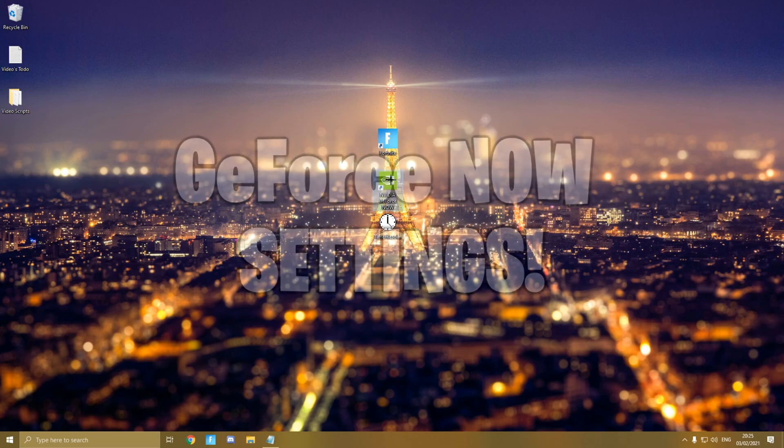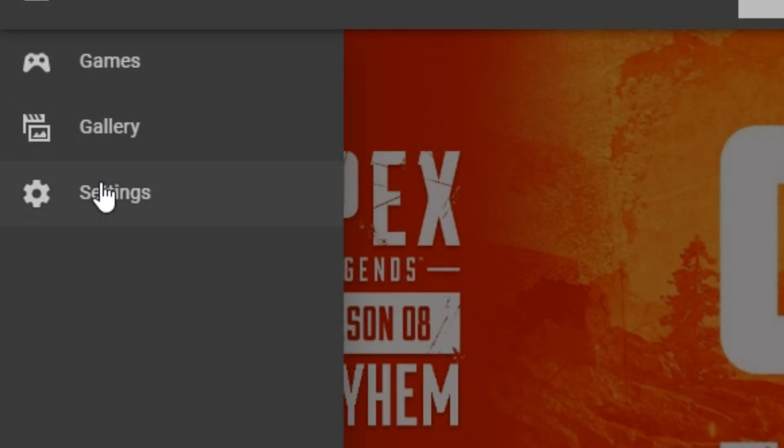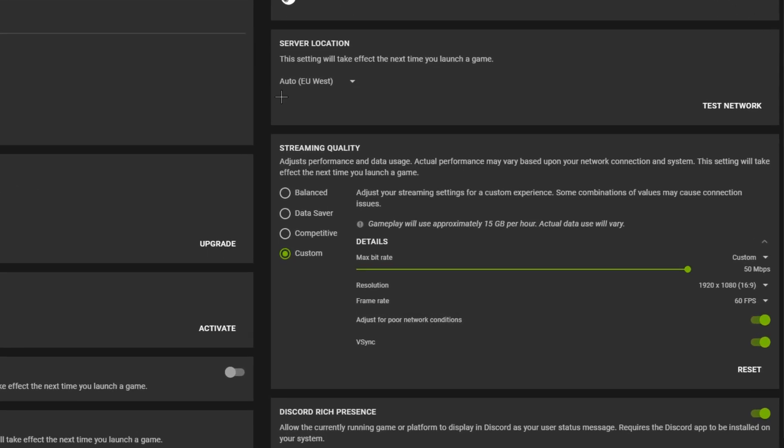First, you want to head over to GeForce NOW and open it. Once opened, go to the top left of your screen and press the options button, which is the one with three bars. Once opened, go to the Settings tab, then head over to Streaming Quality.